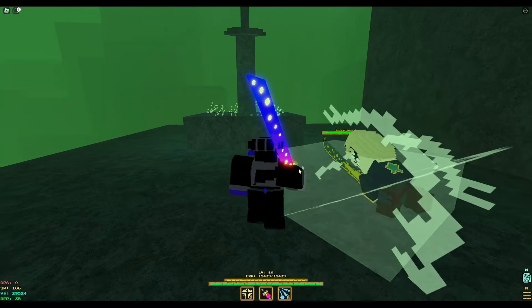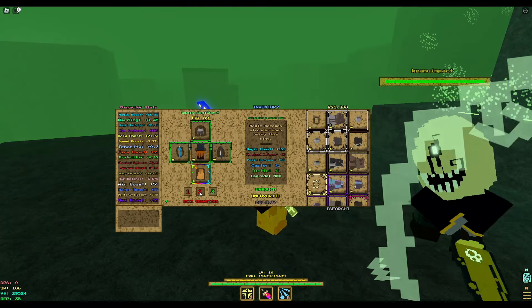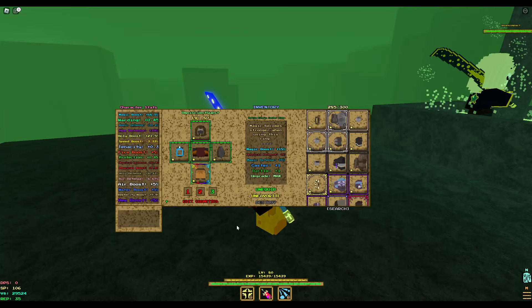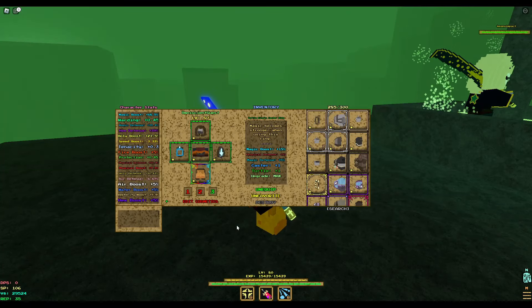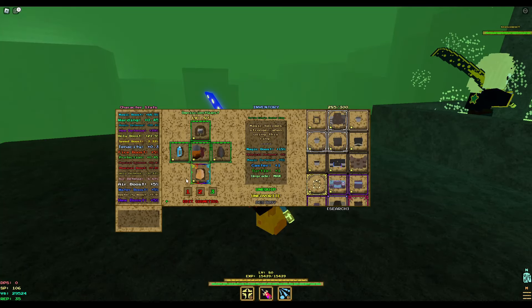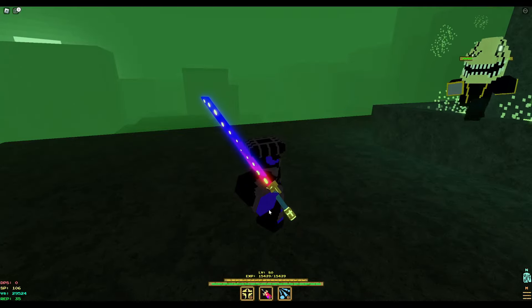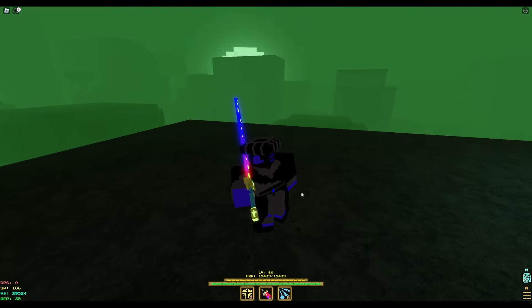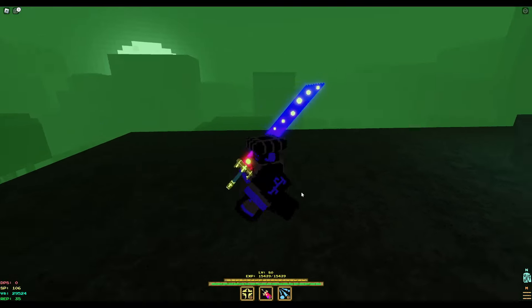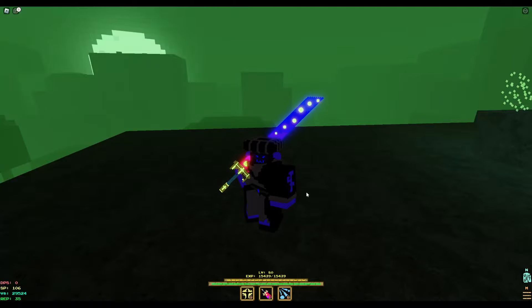Whenever I do the Bastion boss I go full Turtle King so I don't have to interact with blocking and stuns — I just auto-block everything. That's what I used for my two times solo of Bastion on basically the second day it came out. You don't really need to turtle against him and it's probably not good to, but I do it because I can. I usually run it on zero times anyway since I just need the SP.